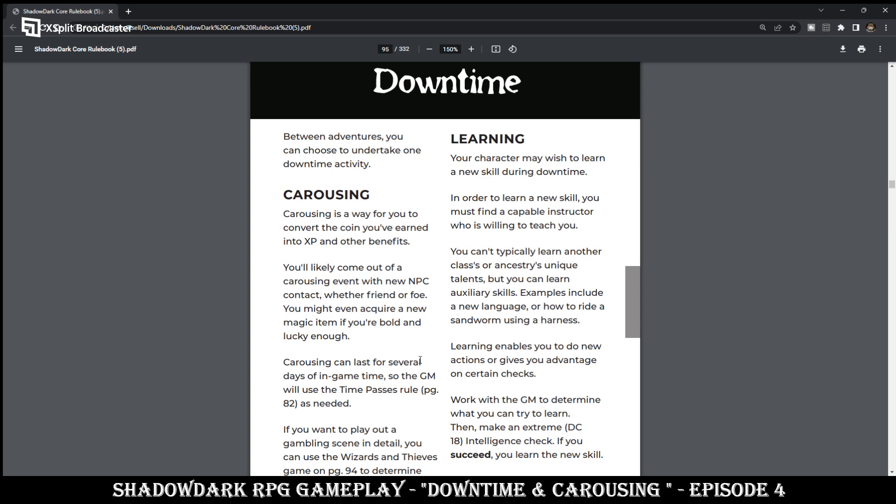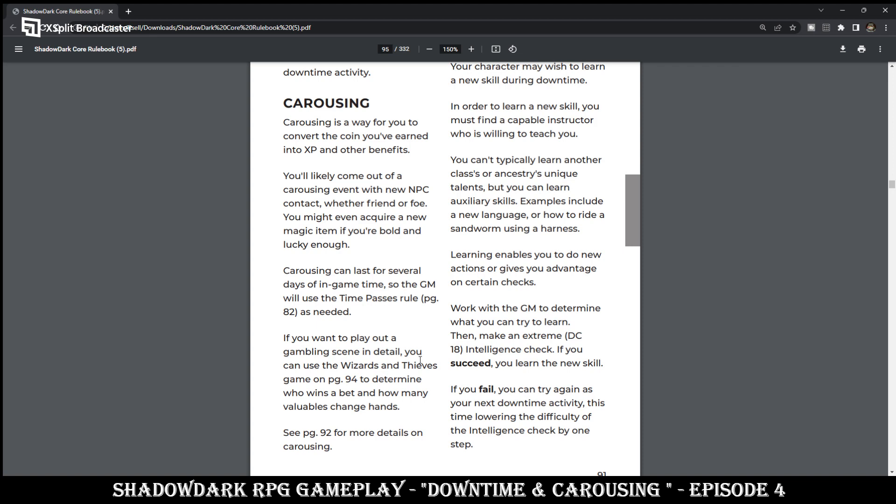If you want to play out a gambling scene in detail, you can use the Wizards and Thieves game on page 94 to determine who wins a bet and how many valuables change hands.